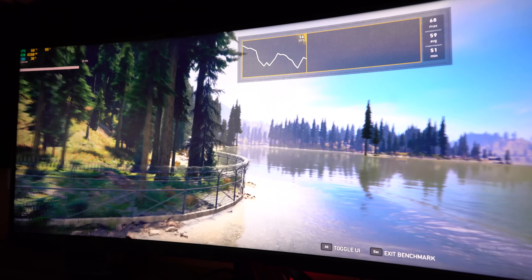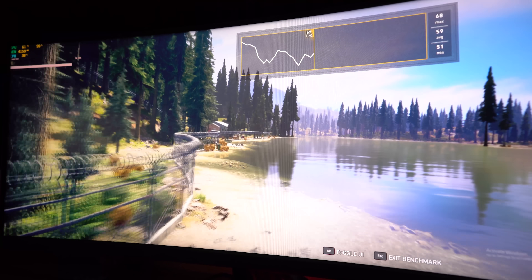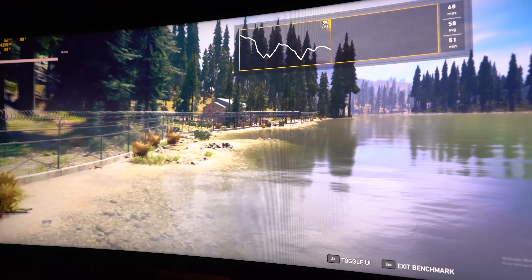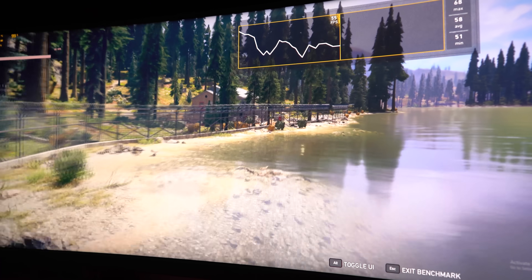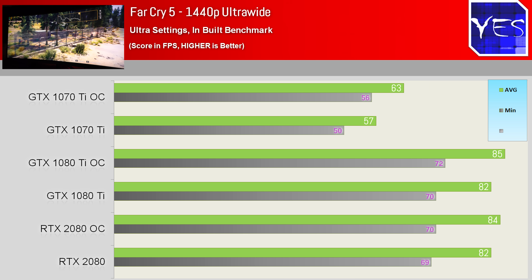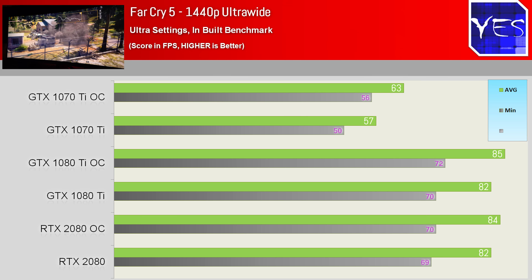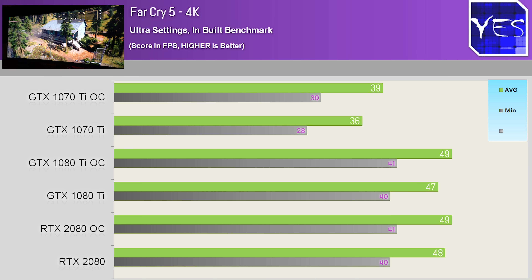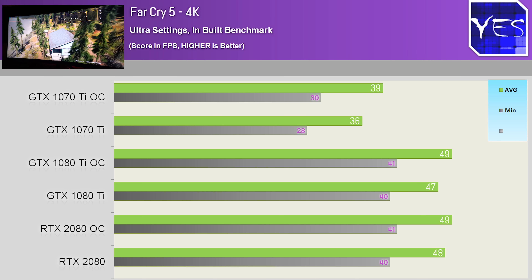First off we have Far Cry 5. I tested at 1440p ultrawide and also 4K, as this is where these cards are really intended to be pushed. At 1440p ultrawide the RTX 2080 scored a little loss, and at 4K it ultimately balanced out with the 1080 Ti. Keep in mind that both these cards are pre-factory OC models, and we will have to talk about overclocks a little later.